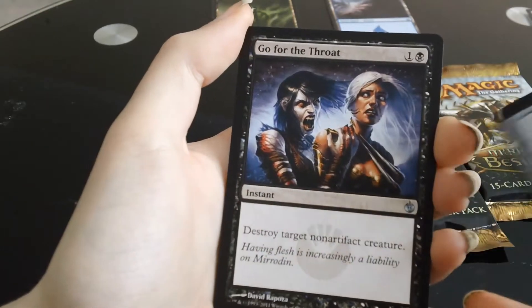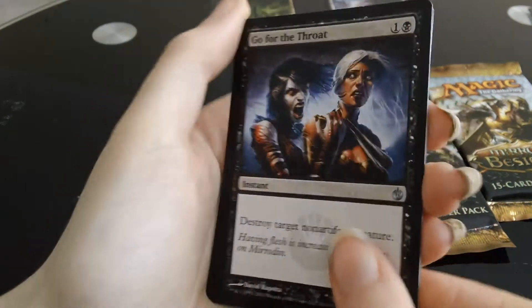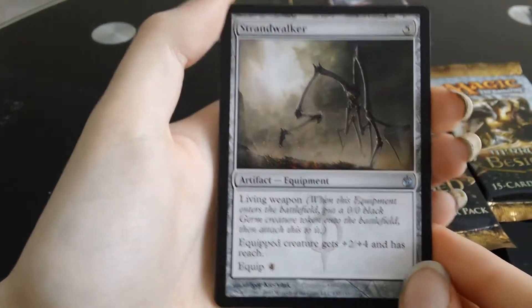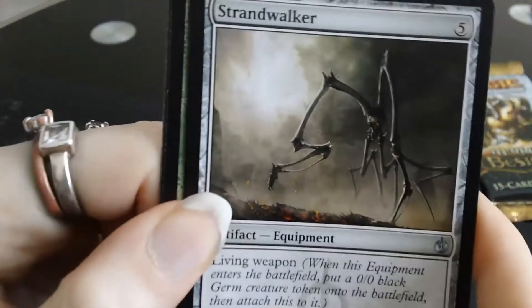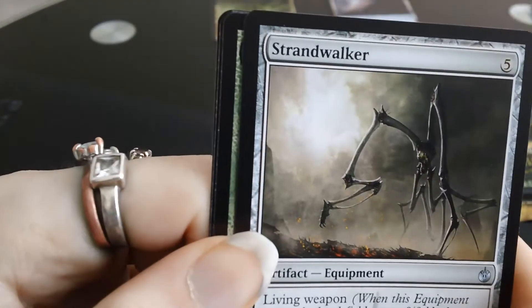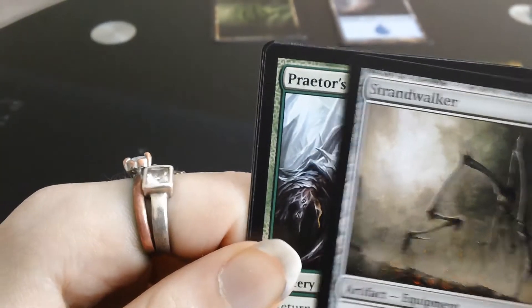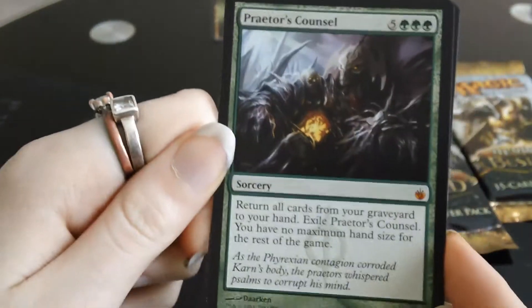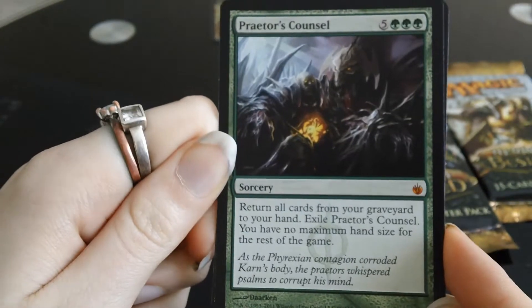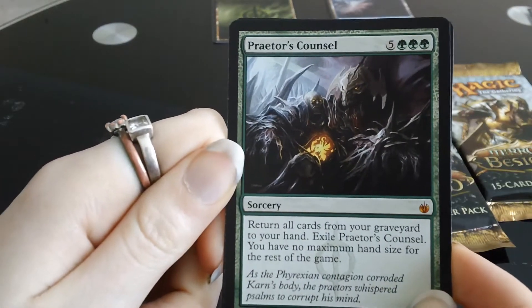First uncommon: Go for the Throat — fantastic, fantastic card. Happy with that. And a Strandwalker. Here's the final uncommon. The rare — what could that be? I don't know. Praetor's Counsel — oh, is that a Mythic? Mythic — very much looks like a Mythic Rare to me. There we are. That's a Mythic Rare, everybody.